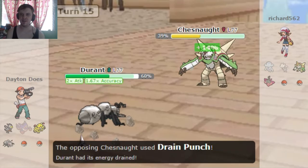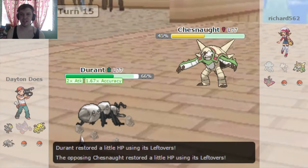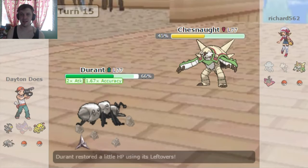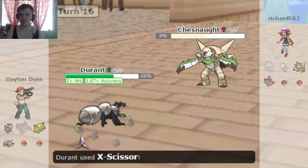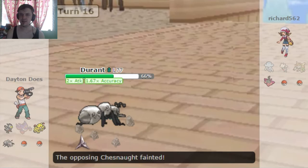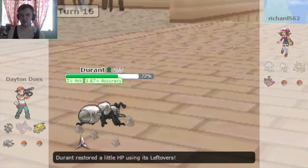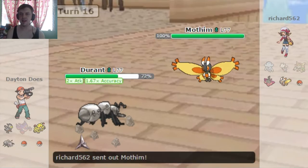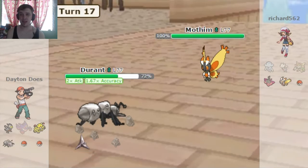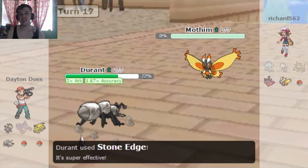X-Scissor is gonna do some massive damage, even as a neutral hit. But Chesnaught's defense is off the charts, so he hits me with a Drain Punch and is able to heal back up. But he is not gonna be able to take another one of those. Goodbye, sir. If he had a Rocky Helmet or something, it would be doing some pretty nice residual damage. But as it stands, my Durant is slowly healing back up with Leftovers. Now he brings in a Mothim — I'm gonna smash that thing with Stone Edge and get another free round of Leftovers healing. Oh, it's so delicious!